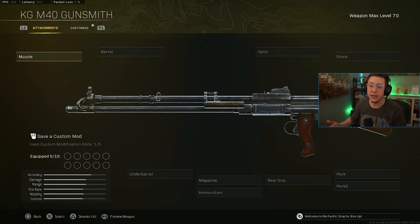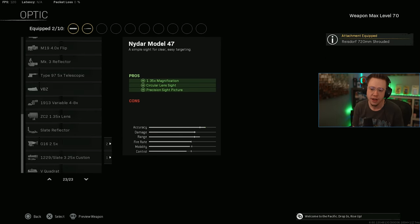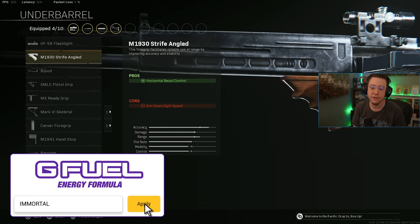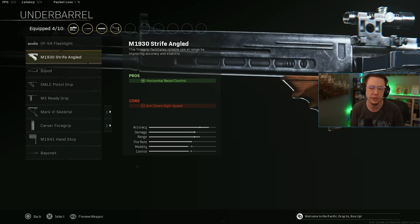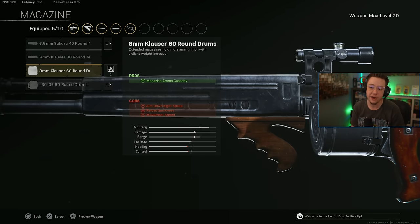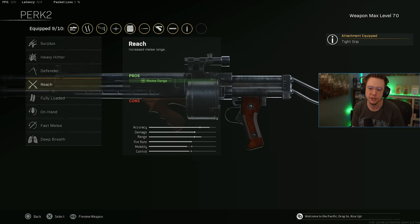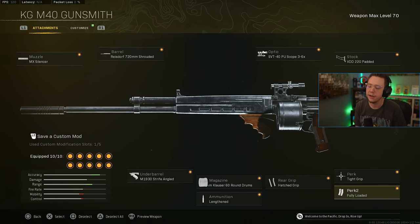At number three we've got one of my new favorite weapons — the KGM40. It's low recoil and super easy to use, but it's not insanely broken like the pre-patch NZ was. It's more balanced and realistic, so it doesn't feel cheesy or obnoxious. Not everyone's going to be spamming it, and it's a lot more fun to use as a result. The build: MX silencer, shrouded barrel for better control and velocity, 3-6x scope which makes it feel like it has no recoil at any zoom level, padded stock for better control. Underbarrel: strife angled or carver — either works. 60 round extended mag, lengthened, hatched. Perk 1: tight grip for control. Perk 2: fully loaded or on-hand for slightly faster ADS.